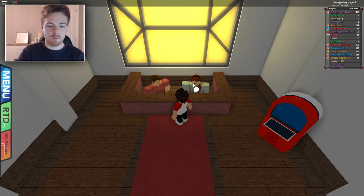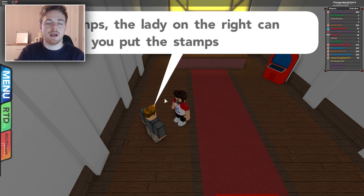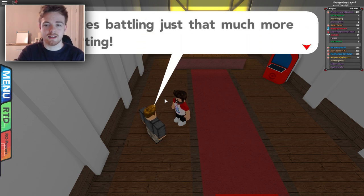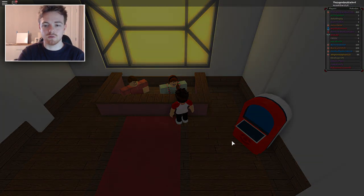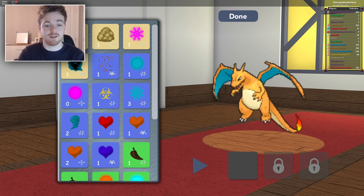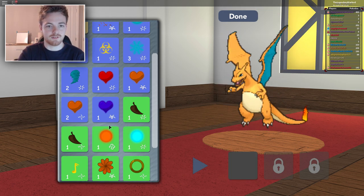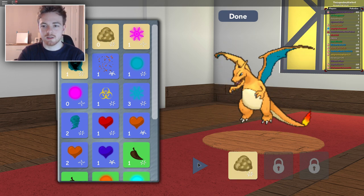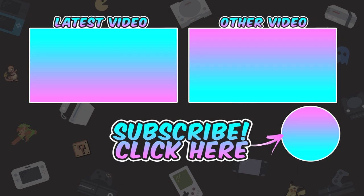So yeah guys, kind of a bit of a pointless little update, but it is a neat little feature I guess. Today I showed you guys how to add stamps to your Pokemon and kind of what they look like. Let's go add one to the Charizard — let's do the gold smoke. Okay, that doesn't look like smoke at all, it just looks like a pile of poop flying everywhere. So yeah, that's kind of silly. But anyway guys, thank you so much for watching. If you did enjoy the video, please don't forget to leave a like. And until next time, I've been Starlord — see ya.